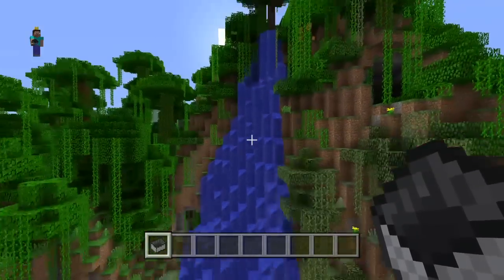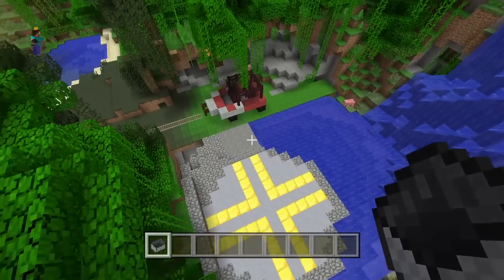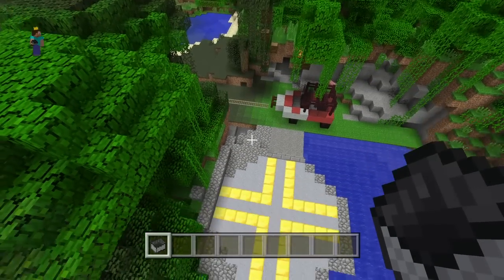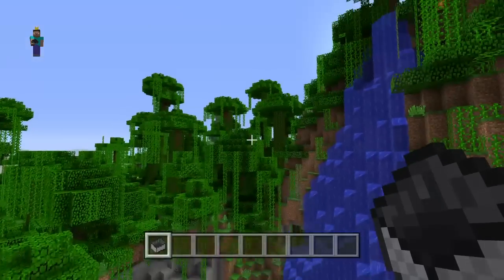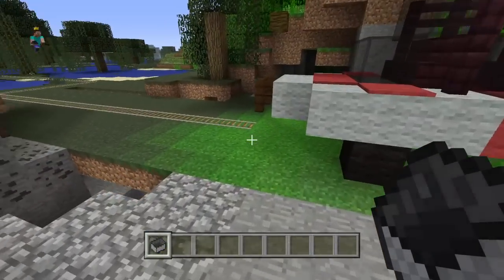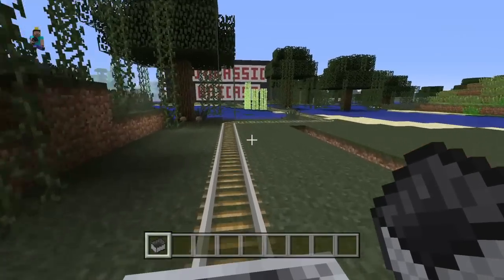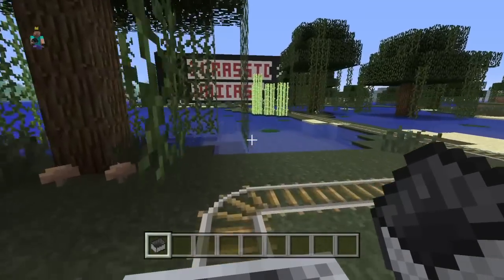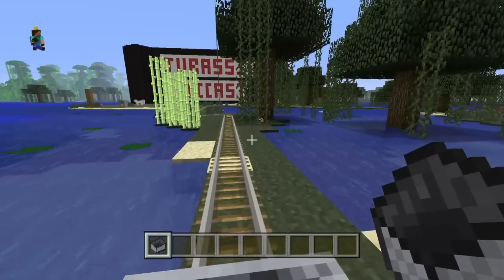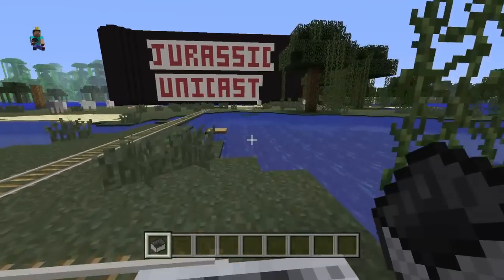Hello and welcome back to Jurassic Unicast. Today I'm going to take you on a tour of the Jurassic Park 1 on Minecraft creations that we've done. You can see here we're arriving at the helipad on the island and you've got the car waiting. The basic idea is that we'll take you on a tour like the back lots — like the studio tours of Disney — and basically take you through all of the films of Jurassic Park.